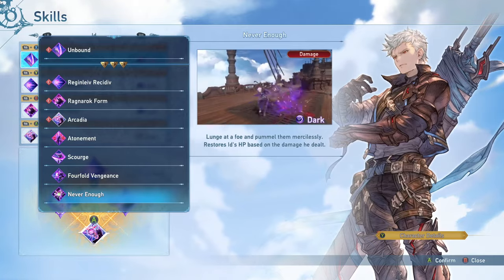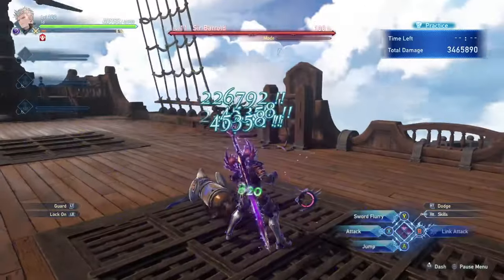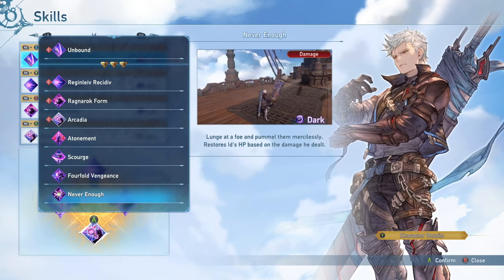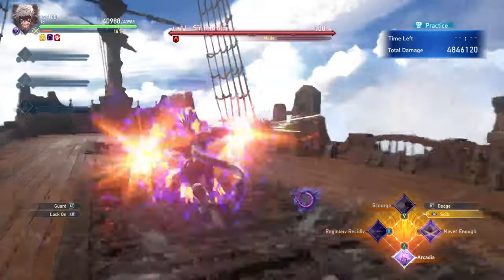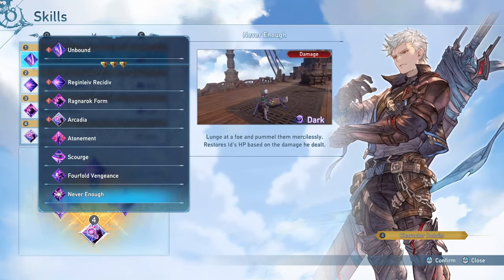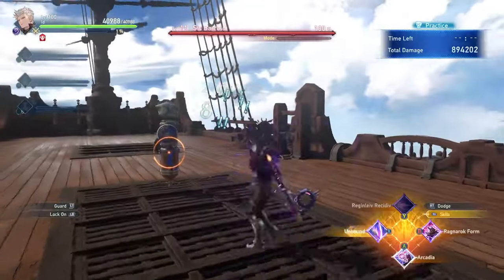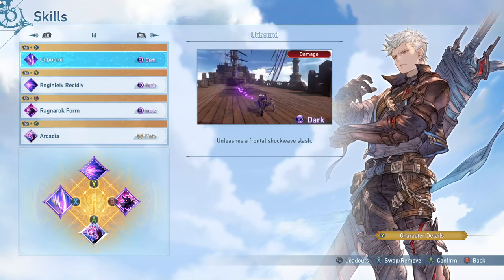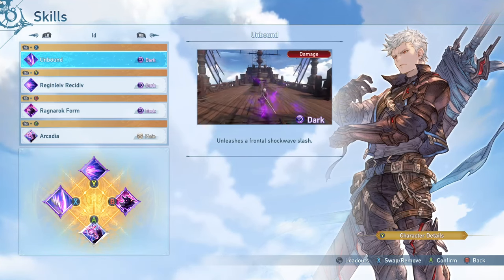Never Enough will lunge at a foe and pummel them mercilessly in base form. This is an okay ability, but the problem is it's a longer cooldown, and even though it can do a little bit more damage than some of his other abilities, I don't really recommend it most of the time — the longer end-lag animation can be a little annoying as well. In Dragon Form, this skill is a lot nicer because it's a nice gap closer that's just one quick attack and you can go into your melee combo immediately afterwards. And finally, we have Unbound — just a really nice general damage option that does about medium damage compared to some of his other skills, has a decent cooldown, and is pretty easy to hit. Most of the time I would be running this, but you could consider other options if the more niche utility they offer is going to be worth it in certain situations.